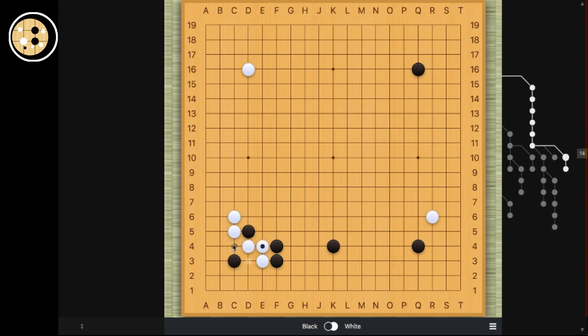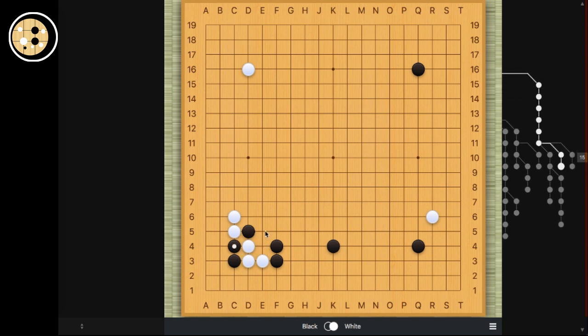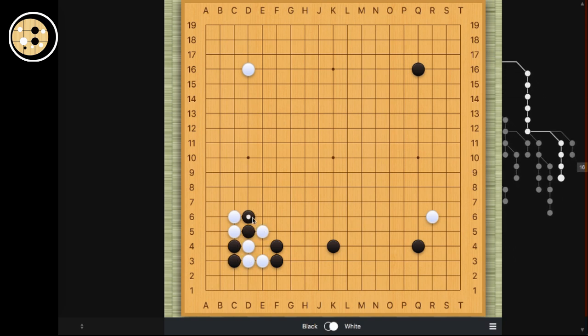The prerequisite for this sequence for black to work is that when white plays here, black has this ladder going over here, meaning black can extend the stone out. So if this ladder works, then this variation works, and this will end up in a very, very complicated fight. I'm not going to cover too much of this yet — if you guys are interested, I might do a follow-up video on that. The video would be too long if I go too much into detail here, because the fight is actually super complicated when white extends.